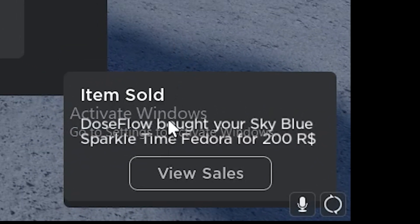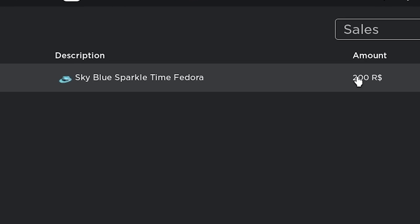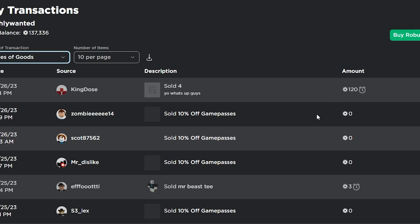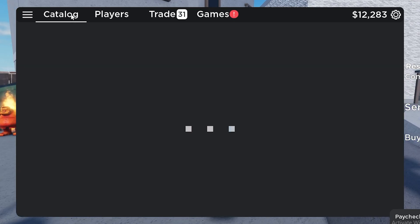Wow, it looks like someone bought it extremely fast — it took less than a minute and someone already bought it. I sold my Blue Sparkle Time Fedora for 200 Robux, and I got an extra 120 Robux just by selling that. I should be receiving that Robux pretty soon. This could be a great way to make Robux if you're able to find items cheap and put them back on sale.